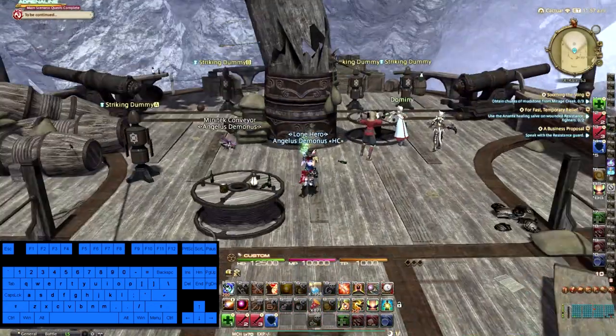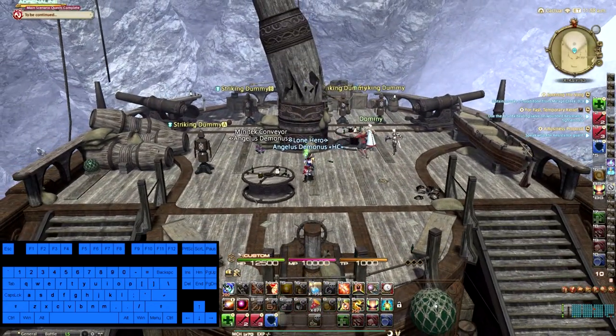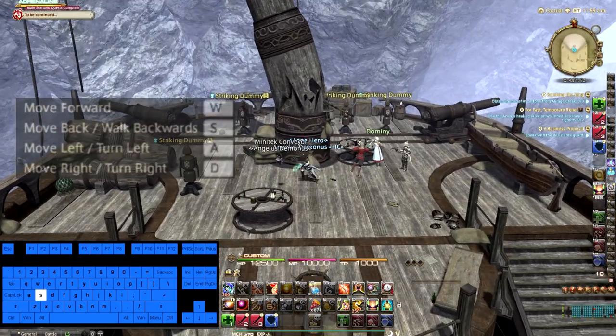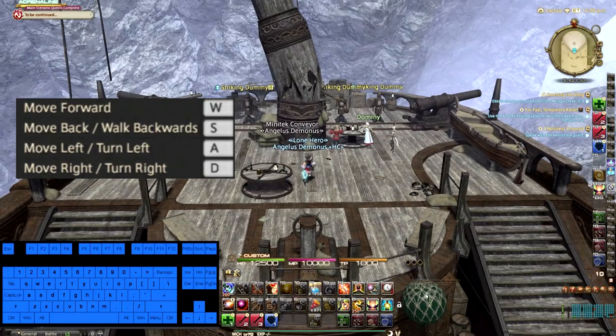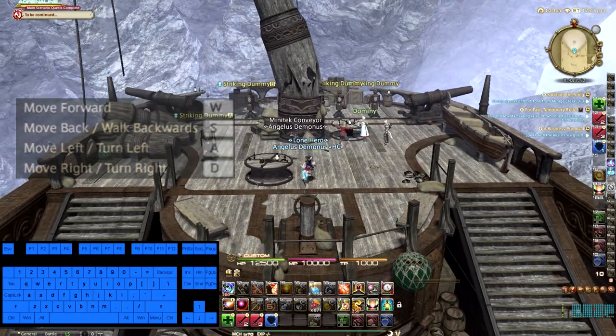First off, we have my general movement, and my general movement is the basic super standard W, A, S, D. W is forward, S is back, and A and D are left and right.